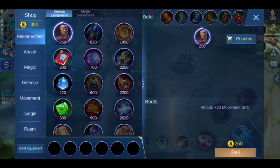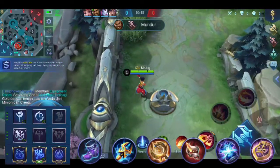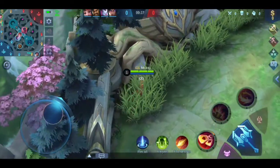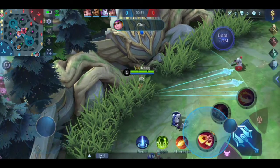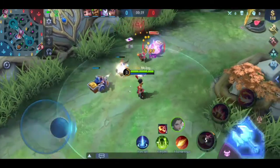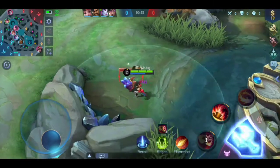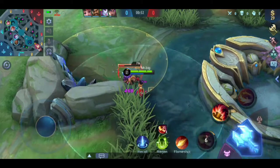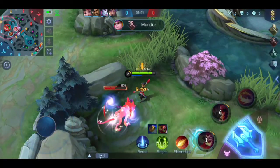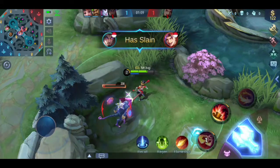Kita sekarang sudah di gameplaynya. Untuk emblem dan buildnya, kalian bisa contoh seperti punya saya. Kalian bisa screenshot guys. Untuk caranya, seperti biasa awal-awal kita clear minion dulu, main santuy. Rutenya: ambil creep, terus ke buff, terus kita ke clear minion lagi.